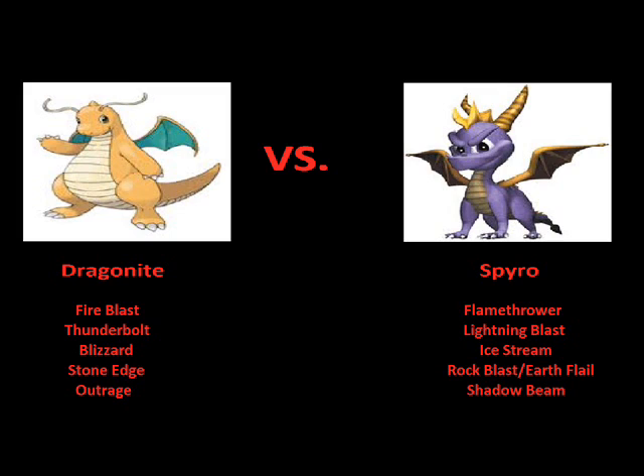Now since both of these two wield Thunder, Fire, Ice, Stone, and Special Attacks, I took one of each of the best abilities, and now I'm going to compare them as such. So we've got Dragonite's Fire Blast against Spyro's Flamethrower.